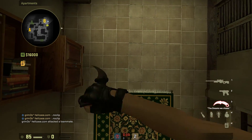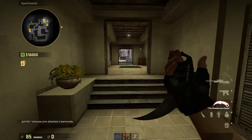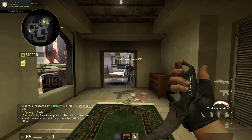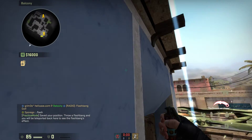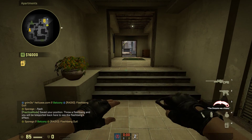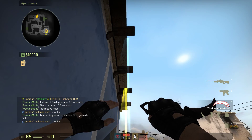Let's say I want to test the CT pop flash from a certain spot and I want to see how well it's going to flash T's. So I'll type .flash, go to this spot, right-click flash, and what it'll do is show you if you landed it correctly and how long you'll be flashed.